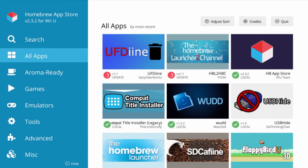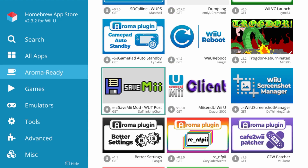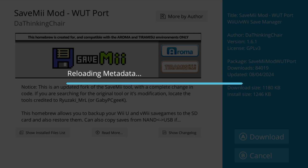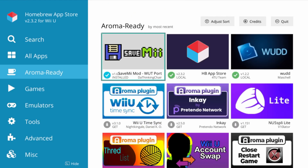Once you're inside and loaded, we're going to go to Aroma Ready and just scroll down until you see SaveMii Mod Port. Click A on it, click A to download. Once it's downloaded, back at the top you can see that it is good to go.